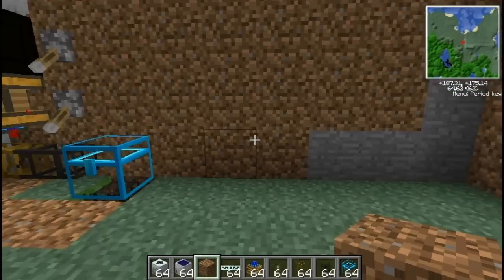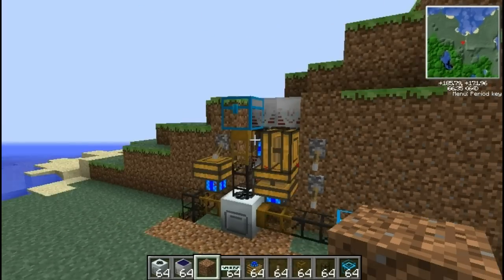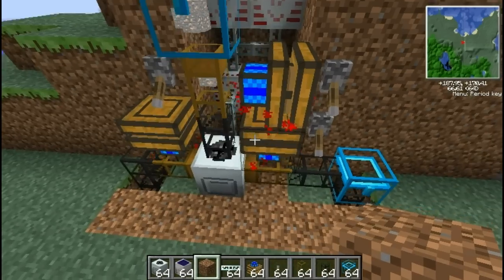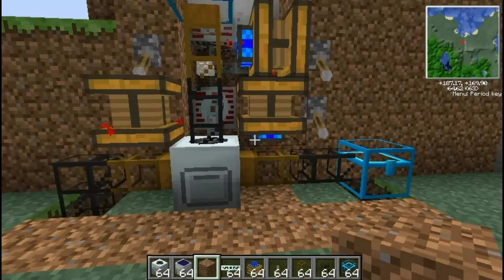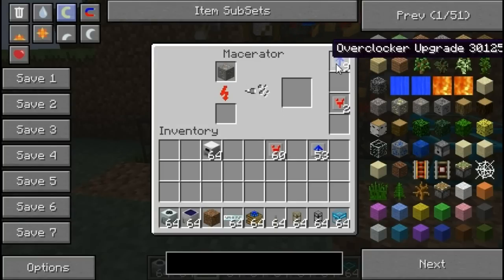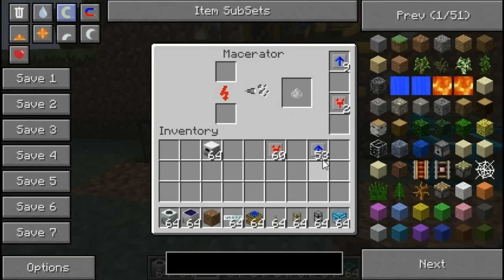Then the side here to a teleport pipe, with the teleport pipe leading to a chest here or something. So I'll just show you how this one works. Just find a couple of ores — there's some iron there. Just chuck them in the top. Now as you can see this will go straight through here and into the macerator.